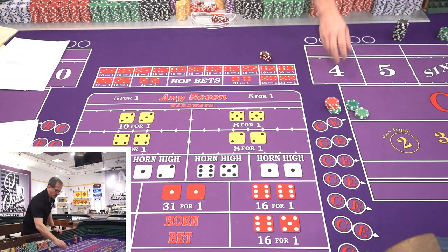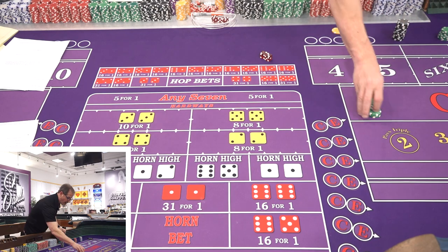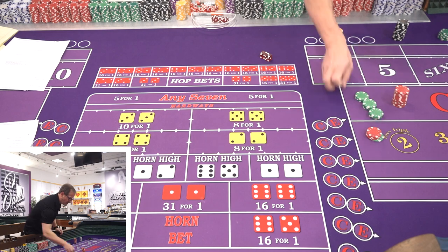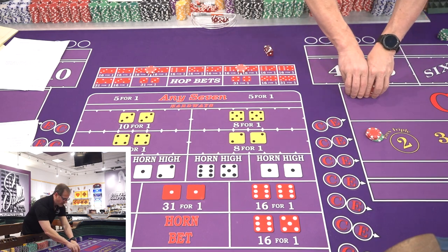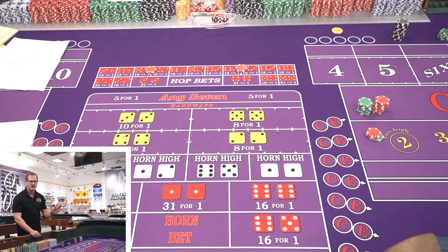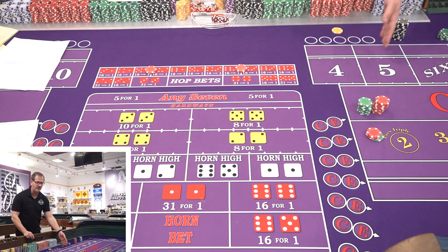All right, we're keeping the money on the table and starting the system again with $40 in the field and easy six and eight. Remember: all your bets are working all the time. If someone comes out on a point and the hard ways would normally be off, you want to make sure your hard ways are working — and your five too if it's in play. Tell your dealer when you walk up: wherever we are in the roll, I want all my bets working all the time. That's a contract bet — let them know.